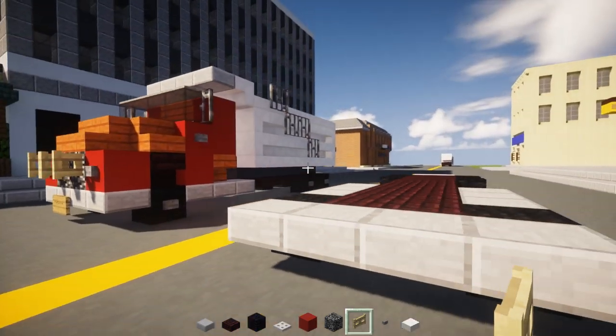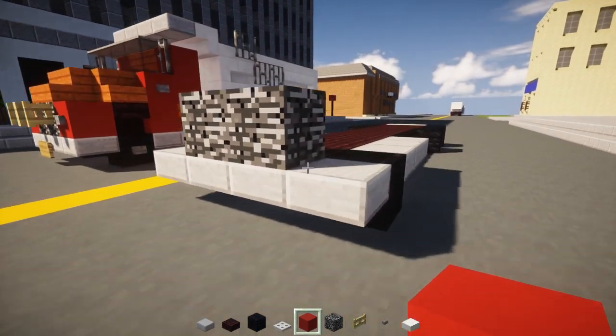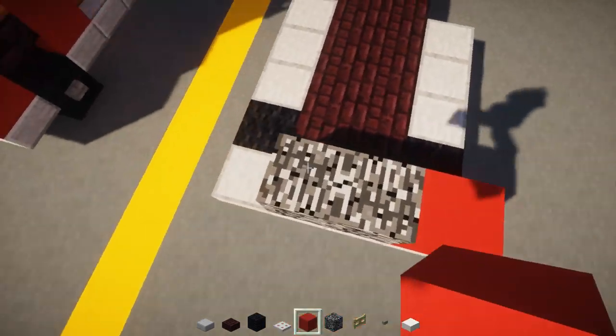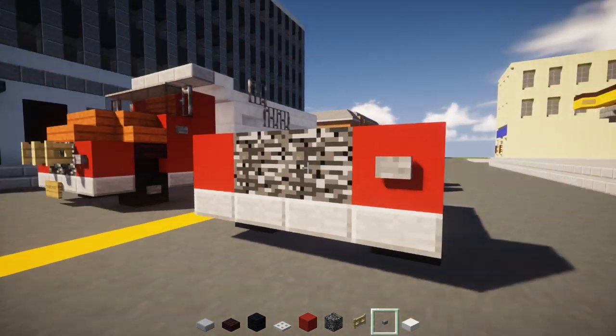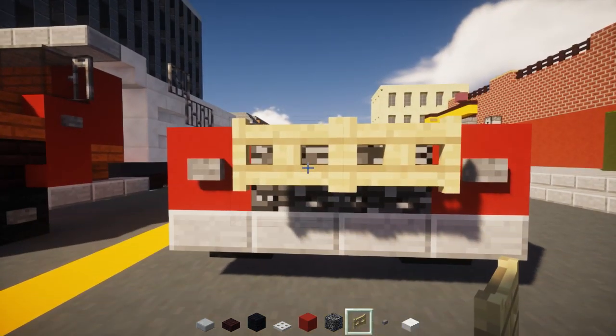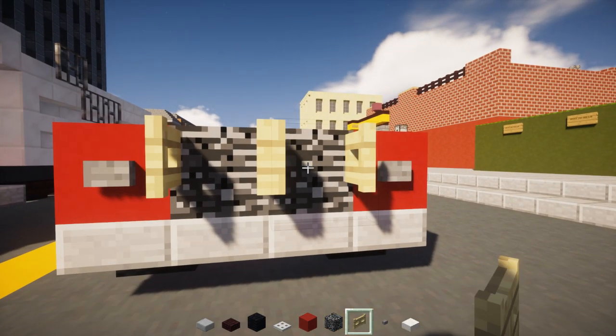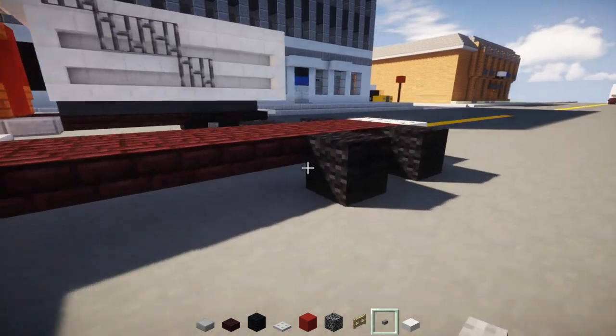Then go to the front and add two bedrocks. Take out the red concrete and add one like that. Then take out a stone button and add it to the front for the headlights. Birch fence gates in the middle and open them up. Add stone buttons to the sides of all the wheels.